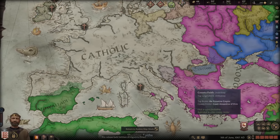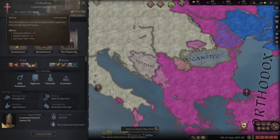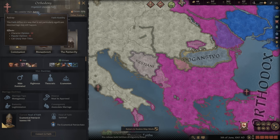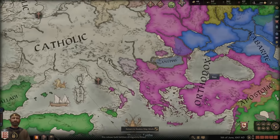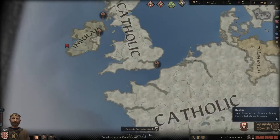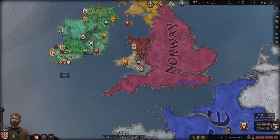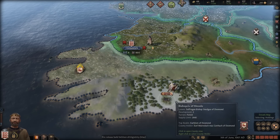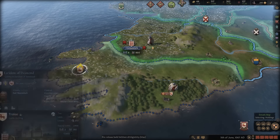If we look over here, Orthodoxy is considered astray by religions in the Catholic group, but we are considered righteous because even though we have our own religion on the map, obviously completely different faiths like Muslim are considered evil by our church, as is historical. The various branches of the Abrahamic faith didn't always get along that well.